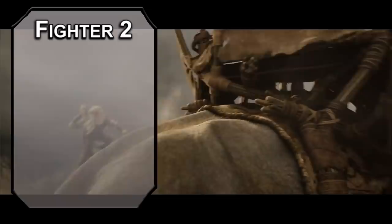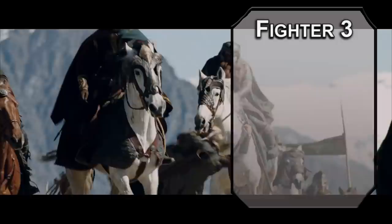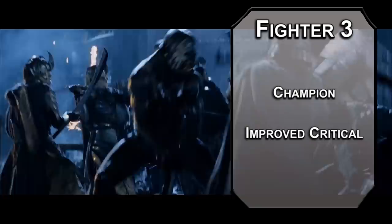Second level fighters get an action surge, letting you make two actions in one turn once per short rest, which will let you get two arrows off in a single round right now, and eventually a full-on storm of arrows. Third level fighters can choose a martial archetype, and even though Arcane Archer has 'Archer' in the name, it doesn't work for Legolas since his arrows are just arrows — they don't send an Uruk-hai to another dimension, they just blast through their necks. Champions are pretty good at that thanks to improved critical, letting you critically hit with a 19 or a 20.